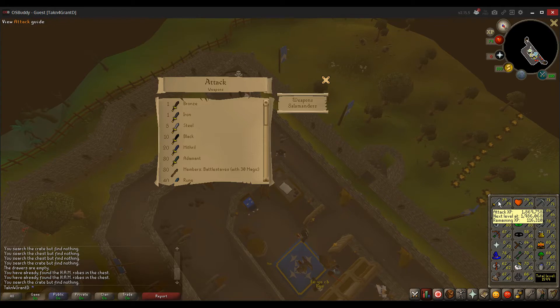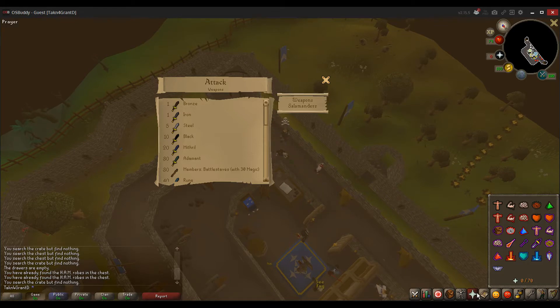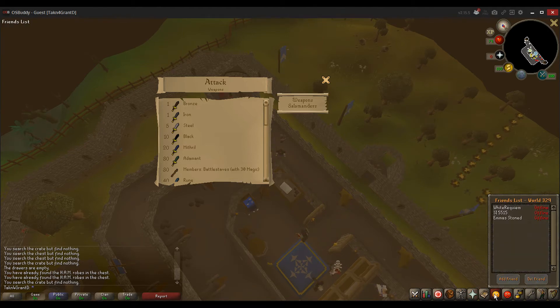Do you have any questions so far? We're just exploring the world. Those are prayers — you need prayer points, which you recharge at an altar. I have zero right now, but you turn them on and off, and they slowly drain your points. They are buffs, like 5% more damage, or you're immune to range damage for a duration.